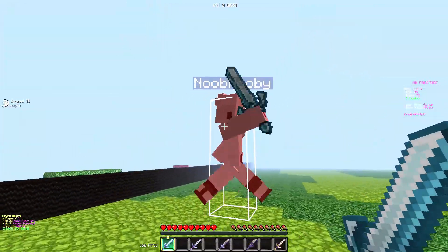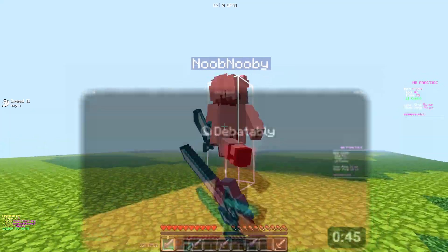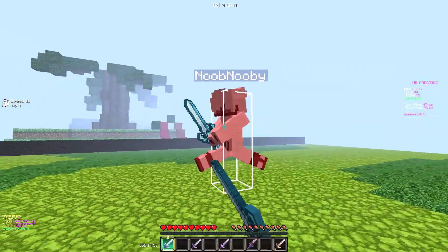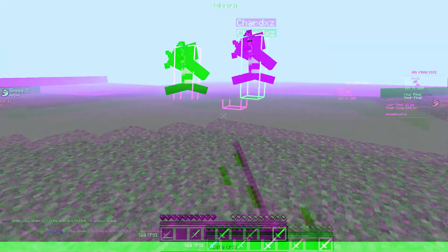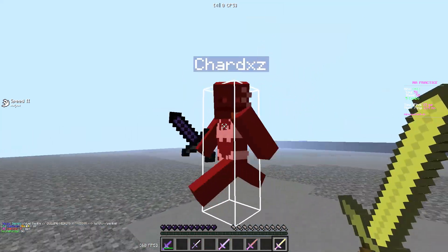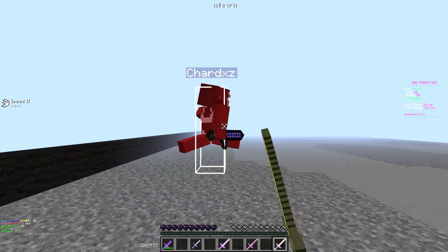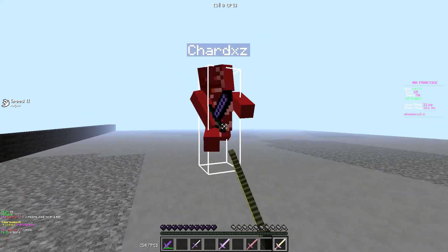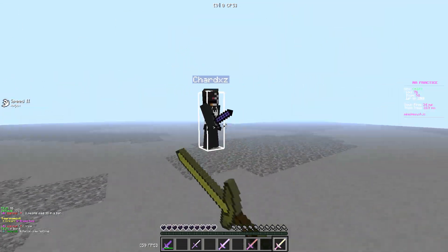Hey guys, so in the past I made videos on how to make your game look clean, and one of the main tips I had was to turn on fog all the way. Lunar Client just released a new feature where you can customize your fog even cleaner, so in this video I'm gonna show you how to turn it on and all the cool things you can do.